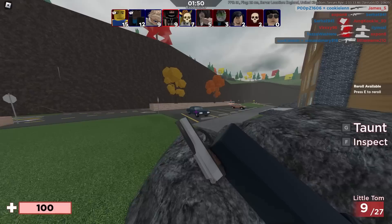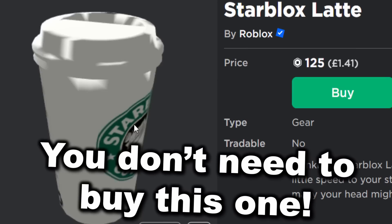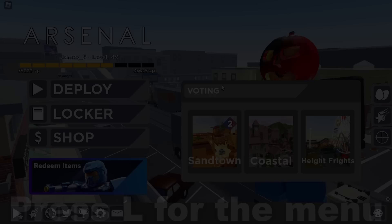The final accessory I wanted to talk about is the Star Blocks Latte. This is a gear, and you don't need to purchase this - we can actually get it for free inside of Arsenal. I think inside of Arsenal it's called something else, like Stinkbug or something strange. To get this one, I would really recommend using a private server and setting the map as Boulevard. If you don't do this, it's going to be very difficult to get, though you can get it on public servers if you're lucky.